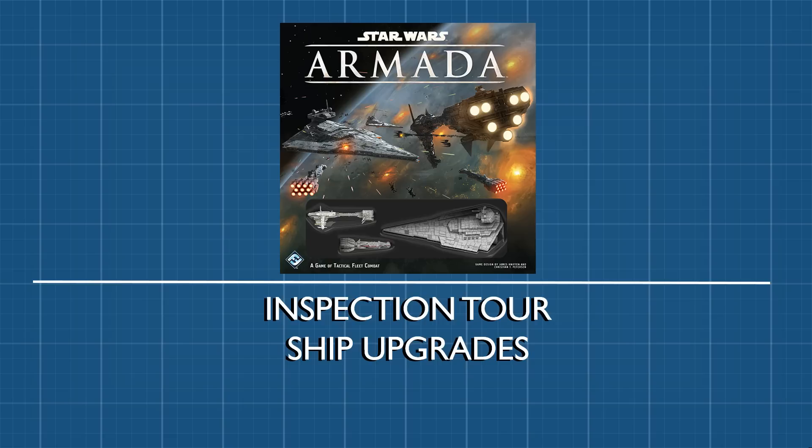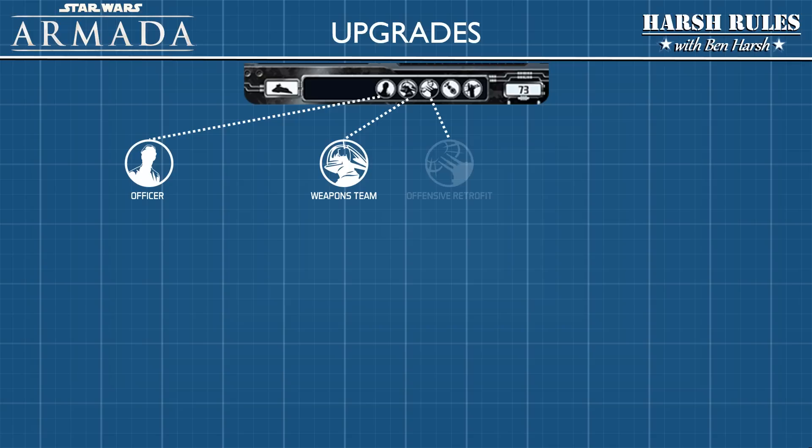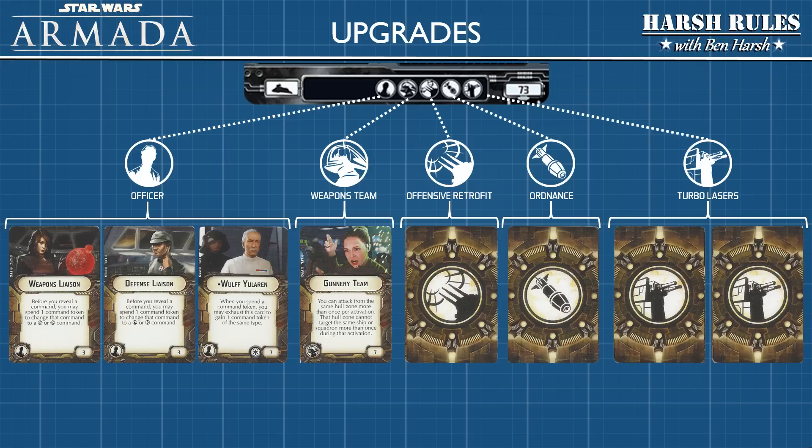Now let's talk about which upgrades are available for your new ship. The bottom of the ship card lays out the available upgrades — each icon can only be filled by one ship upgrade card. The available officer upgrades in the core set are the Weapons Liaison, the Defense Liaison, and Wolff Yularen; these upgrades allow you to modify command dials and tokens. The Gunnery Team upgrade allows you to attack from the same hull zone more than once per activation, though that hull zone cannot target the same ship or squadron.